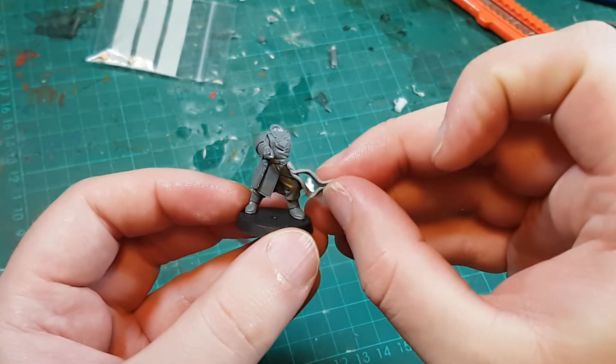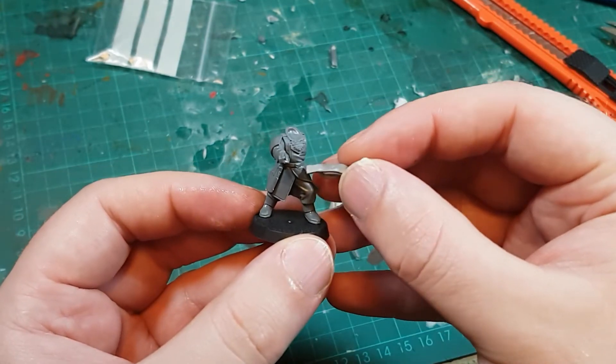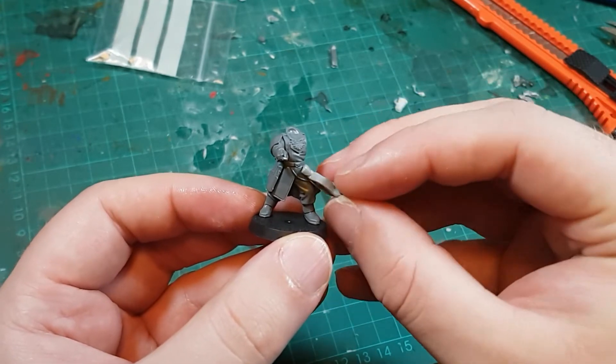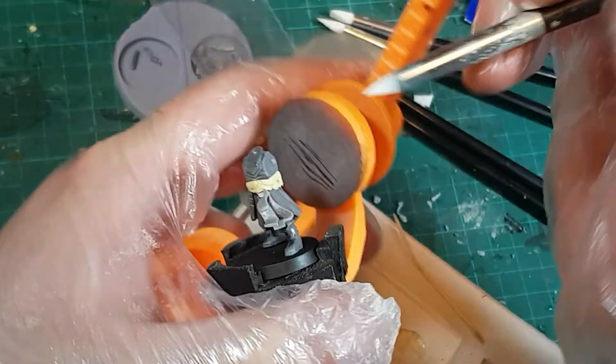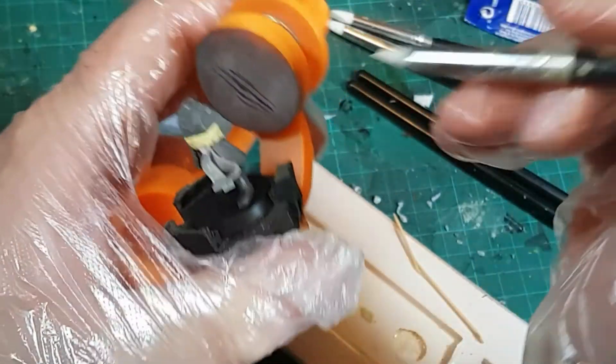The last piece of this Commissar's uniform that is missing from the model is the iconic red sash. Both Gaunt and my Hark model have them, and I went back and forth over a few bits from my bits box, and I ended up with this double ribbon piece from the old Bretonnia Knights kit. But it doesn't quite complete the look by itself, and so I'll need some Milliput to tie it all together.